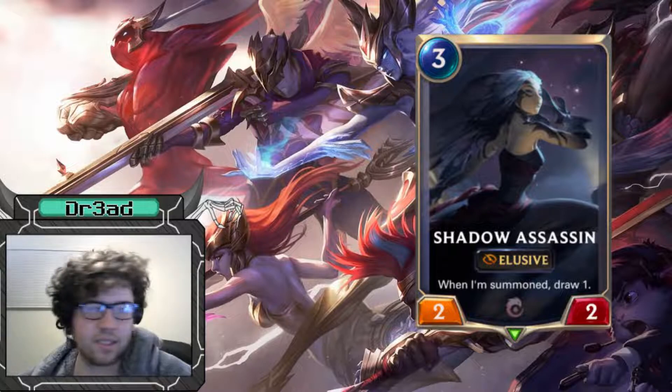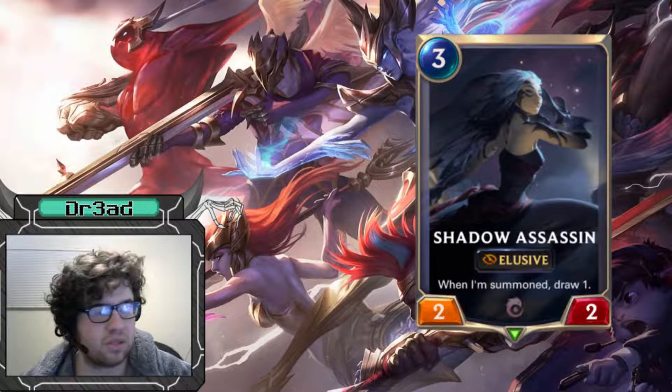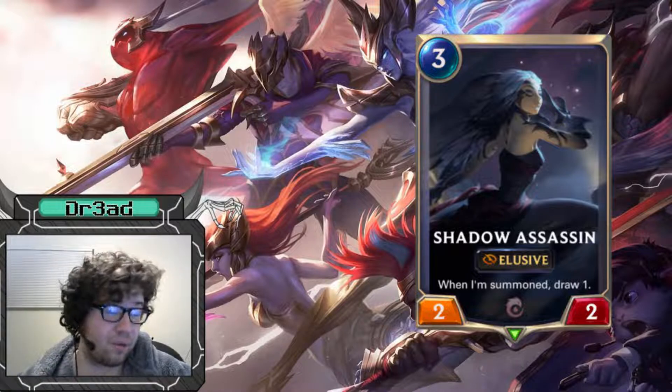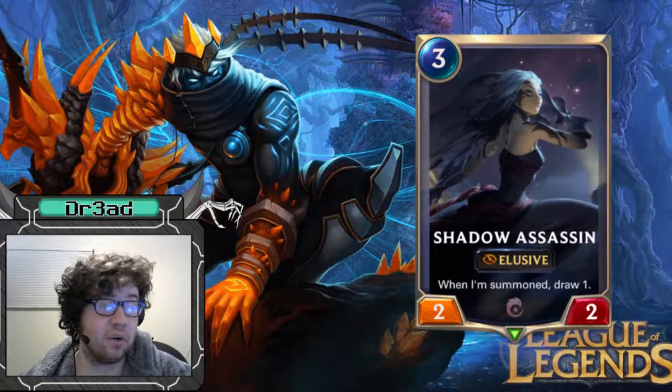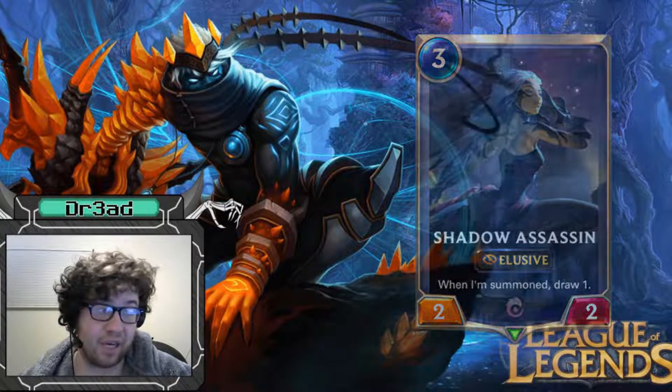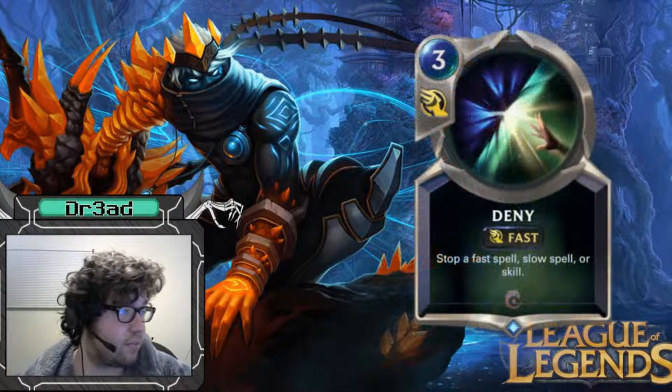We're running an elusive package with Shadow Assassin because I realized the deck needed more draw and I needed ways to deal with my opponent's elusive units. It turns out the only way to deal with opponent's elusive creatures is your own elusive creatures — if you can't beat them, join them.